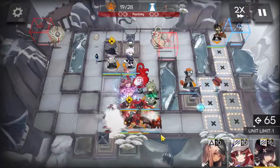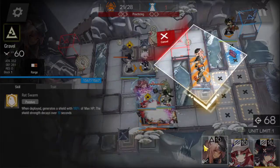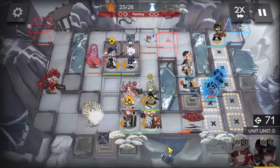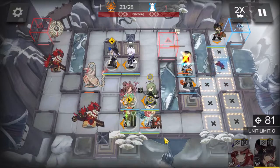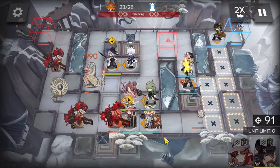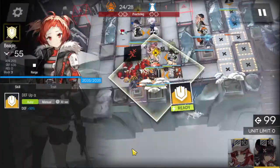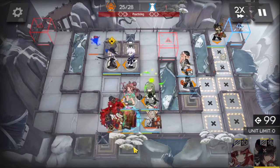Deploy Gravel above Ethan, facing down. Basically, just deploy Aya as soon as possible in this stage and activate her skill whenever it's ready. Activate the defender's skill too because the pressure is a little bit high.